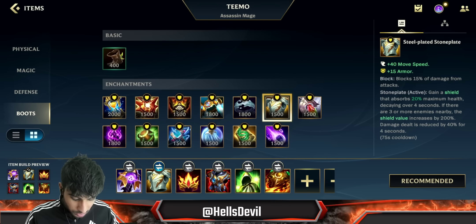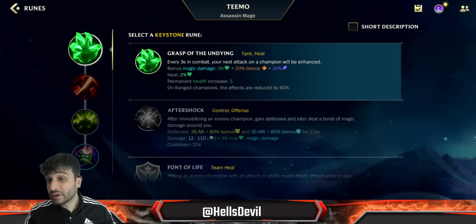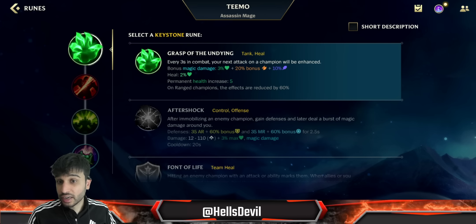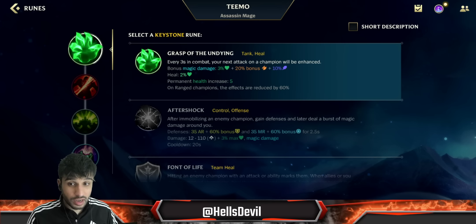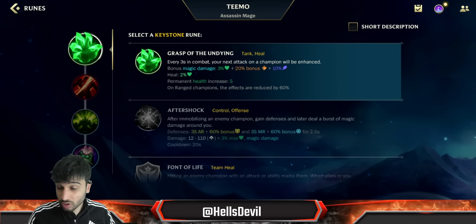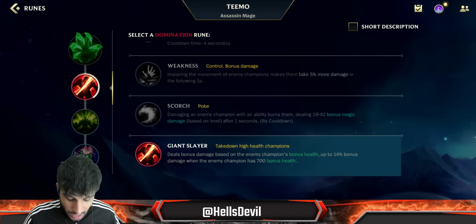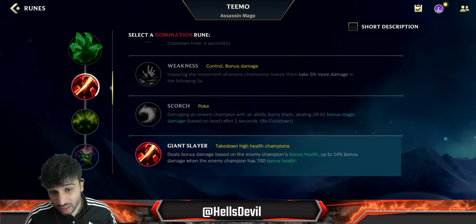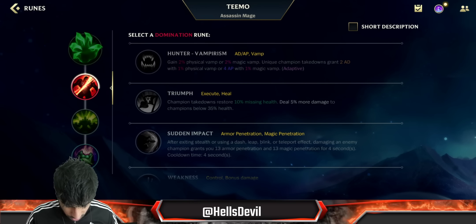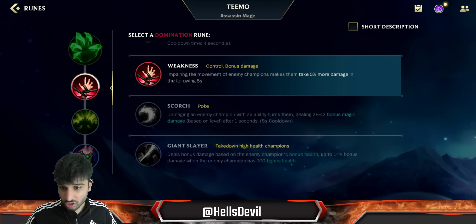For the boot enchantment, go Stoneplate to stay tanky. For runes, you go Grasp of the Undying — not Electrocute or Aery. You take Grasp because you're getting HP now instead of AP, which makes you stronger in lane and late game. You can trade well early with Grasp because you're healing up constantly. For the secondary slot, Giant Slayer is great in the current meta since there are a lot of tanks, but Triumph or Weakness are also good options.